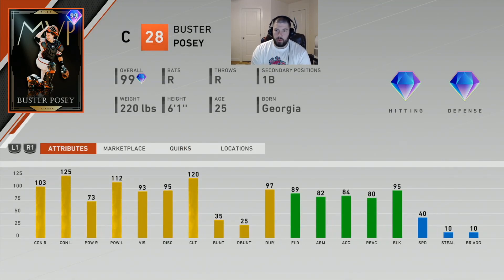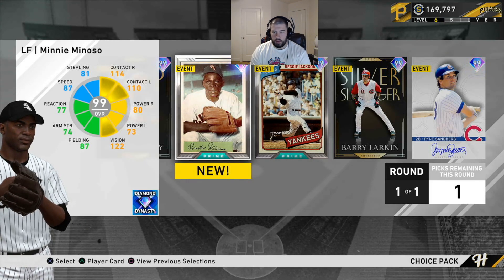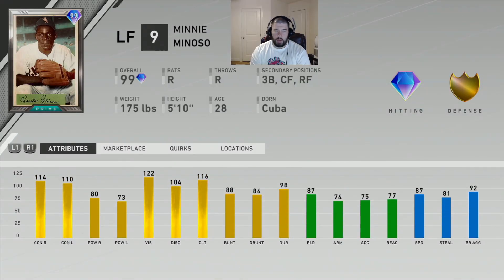Overall, I think Buster Posey is a great card and definitely a good pickup for anyone who needs a catcher. Next is Minnie Minoso. He can play four positions — essentially the entire outfield and third base. He's a right-handed batter and right-handed thrower.